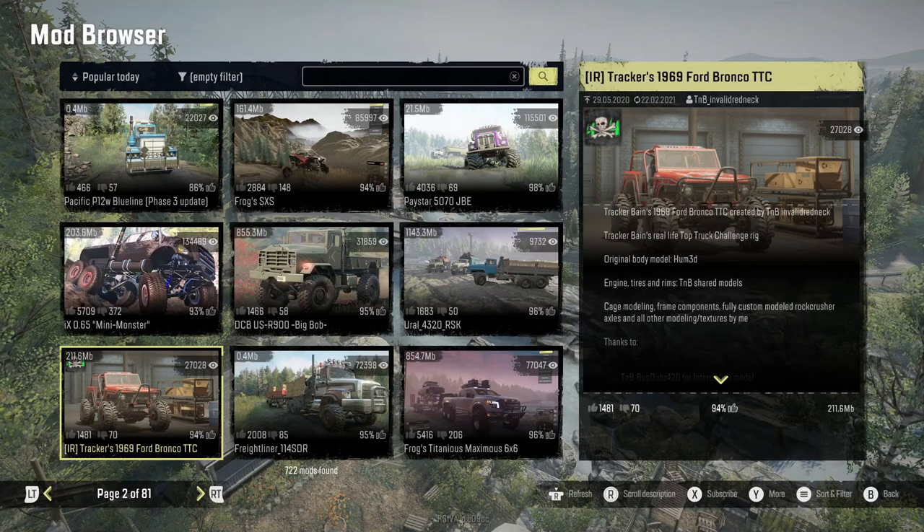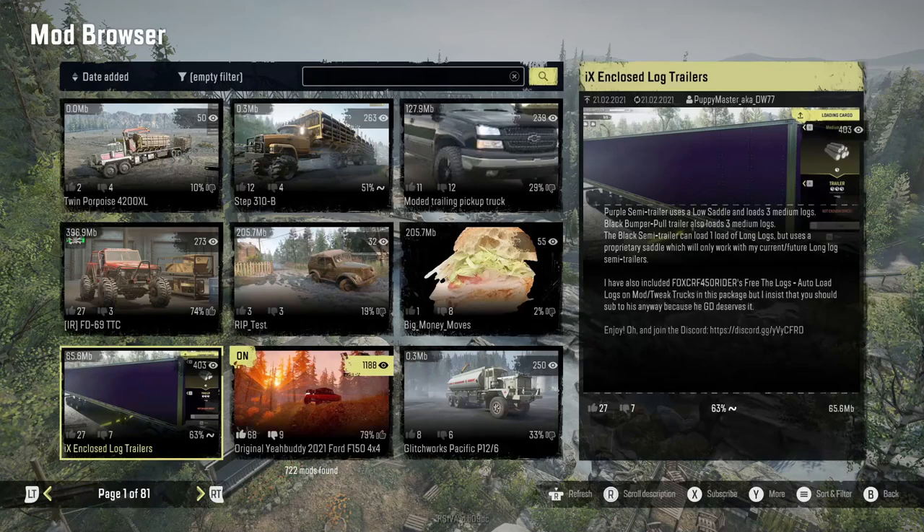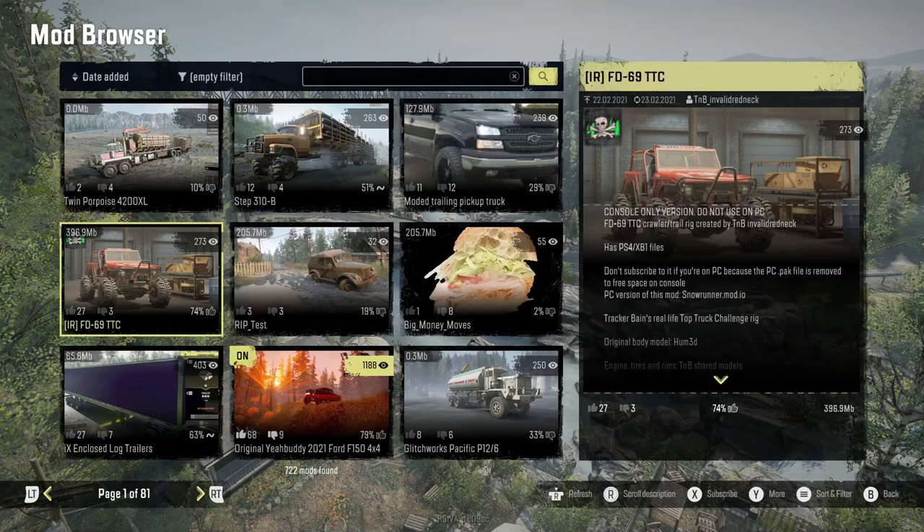However, with that vehicle already out and playable for PC — and he already knew it was not coming to consoles — if we go into sort and filter and go into date added at the very top, you guys will find this brand new mod made by TNB Invalid Redneck: the FD69 TTC. No branding in the name. It's pretty much a re-upload of the exact same vehicle, but instead of updating the old one by changing the name, he decided to re-upload it and change the name.